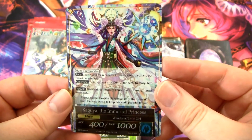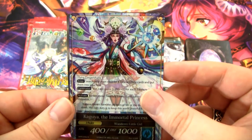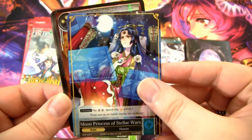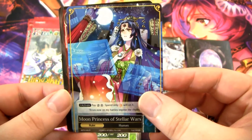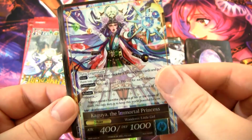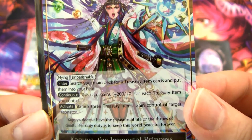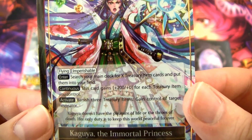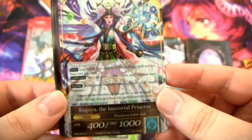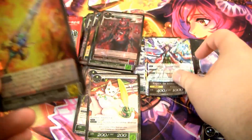Nice, we got another ruler. That's crazy — you only used to get two in a box, so out of these 18 packs getting two is pretty sweet. I already own a copy of every ruler in the set, but it's still pretty sweet. This Kaguya is focusing on treasury items, kind of like the new Kaguya does — just flying, imperishable, you gain some bonuses, and you can gain control of a target resonator by banishing three treasury items.